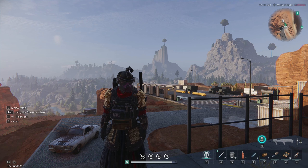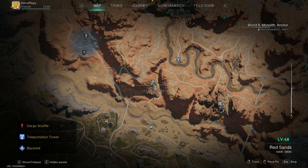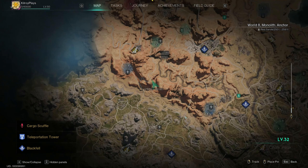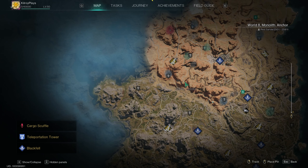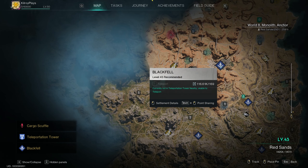Alrighty guys, so we're over here at the location for the Securement Silo Psi — I just keep calling it Pai, it's probably Psi, I really don't care how you pronounce it. You want to come to this location. The rough coordinates are 2506 by negative 2606. It's just down the road from my teleportation tower. It's kind of in the middle of nowhere — there's not really much around it.